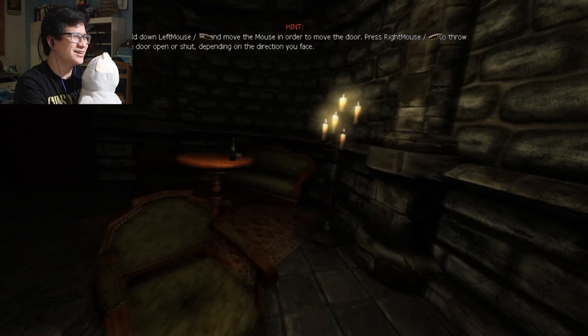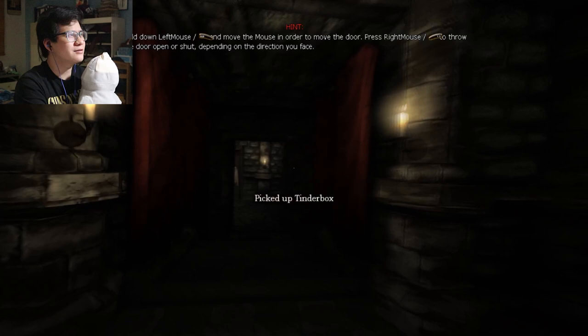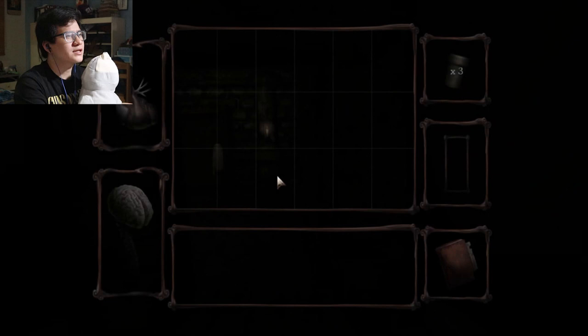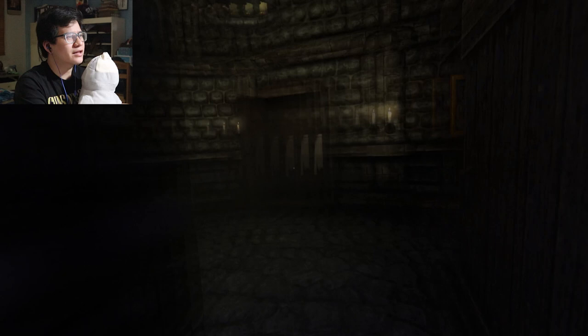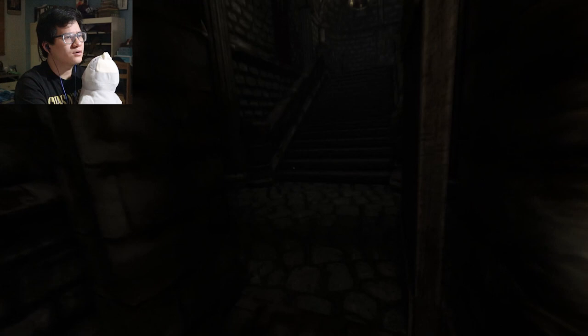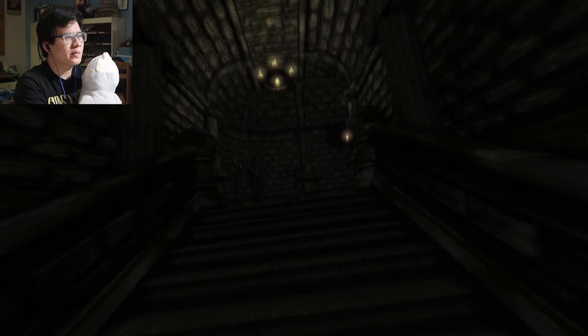Hold down left mouse and move the mouse in order to open the door. Oh, we figured that out already. Can I check notes? I don't know — right click? Right click to push the door. Okay. I had a good idea.